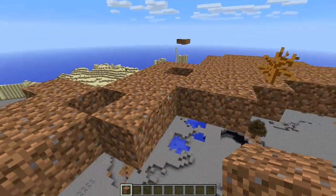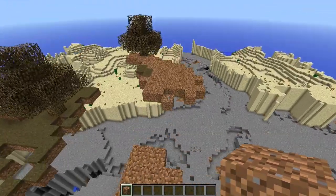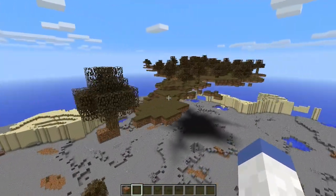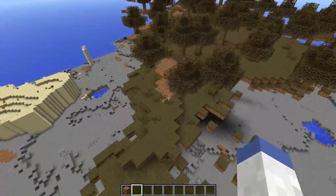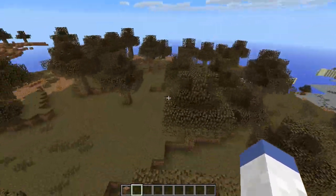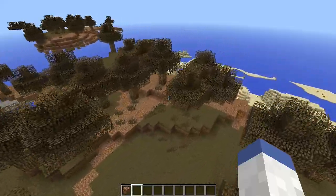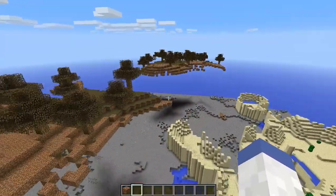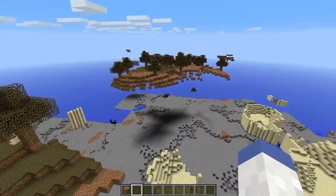There are two different types of dirt now — some dirt will allow grass, some will not. This right here is probably the best example of that. This is the top of the mesa biome. Unfortunately it is very glitched out; I'm even on the newer snapshot. It may be fixed in the future but it's hard to tell at this point.